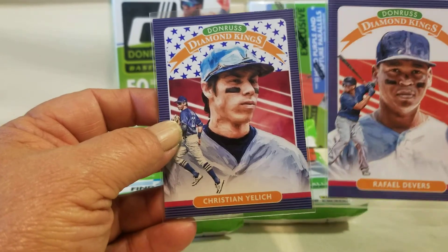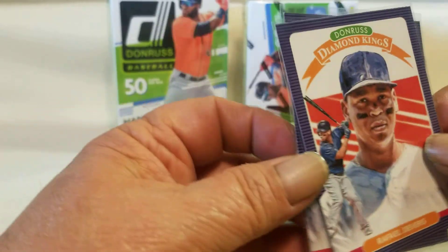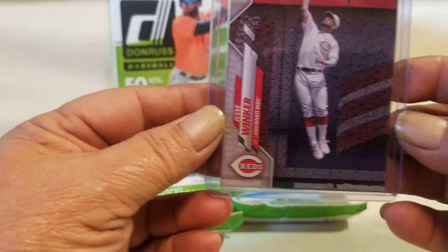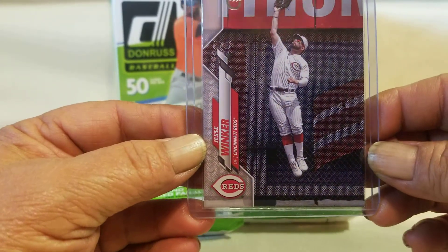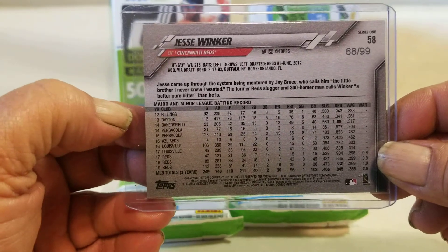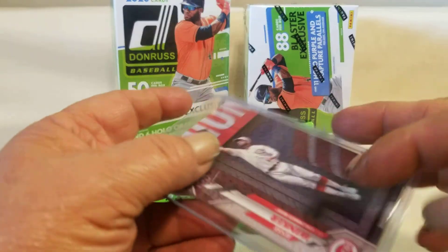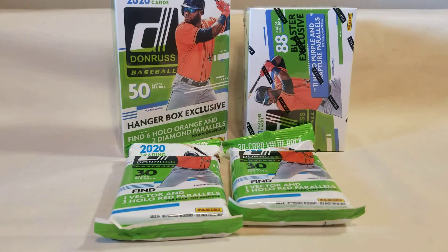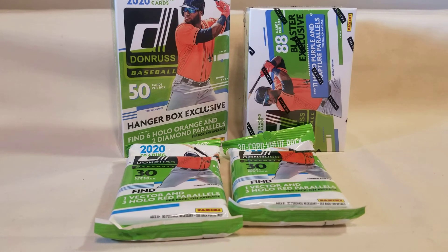I got the base Yelish Diamond Kings and then the ones with the diamond stars on them. Then there's one I'm really not sure about — I can't get much information on it. It's a type of parallel — it looks almost like a linen or jean texture, smooth, and they are numbered. This one here is number 68 out of 99. It's a short print for 99 but it's not numbered as a short print. That's what the blaster box cards kind of look like.